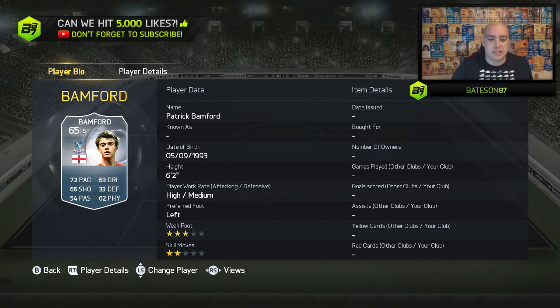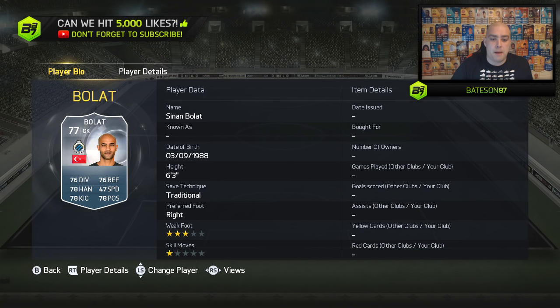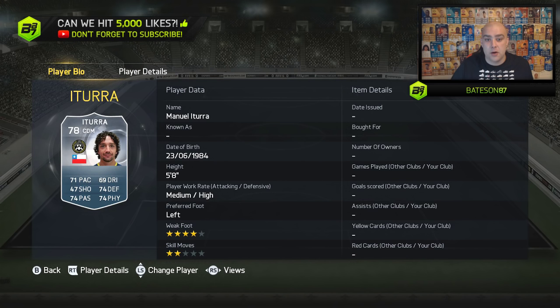A lack of pace on the wing though. The next one is Bamford — he has got a Chelsea version which was in packs, and now he's got a Crystal Palace version. A lot of people wanted this card. We then have Balat the goalkeeper moving to FC Bruges. We have Aitura, who we actually packed on stream — it wasn't his correct card. Around 2am we were opening more packs and still got the old version. This is why I think some of them may not be implemented into packs yet.